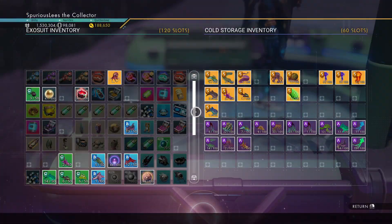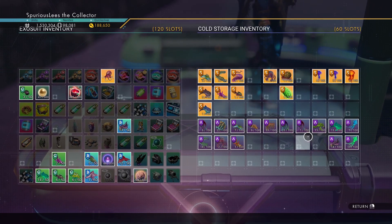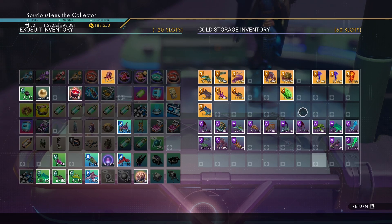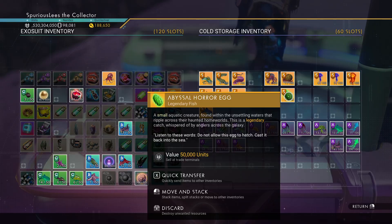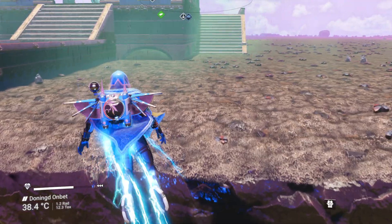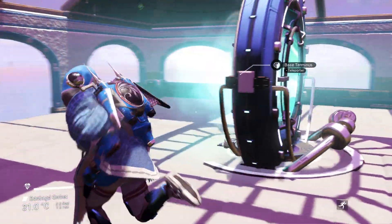Let's go over the fish. Here's the new layout for the legendary and rare fish. And there it is - this one took forever. I went to some shallow water to catch it. Abyssal Horror Egg. It's pretty unique in that I don't think any other fish in the entire catalog has that silhouette.